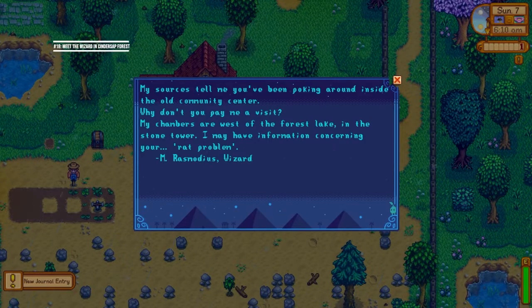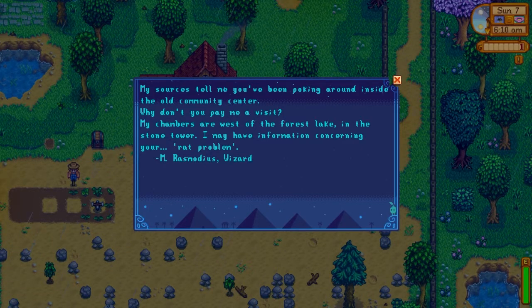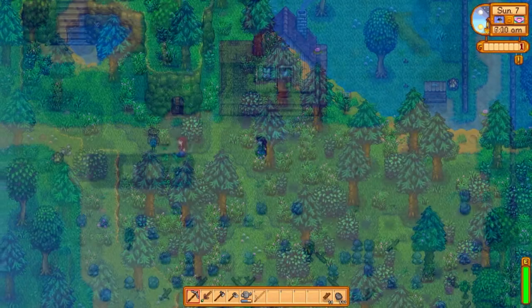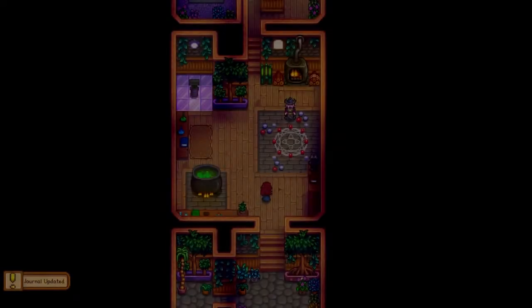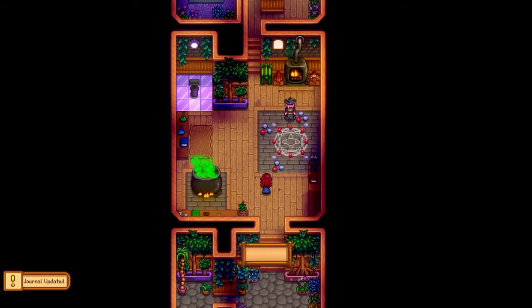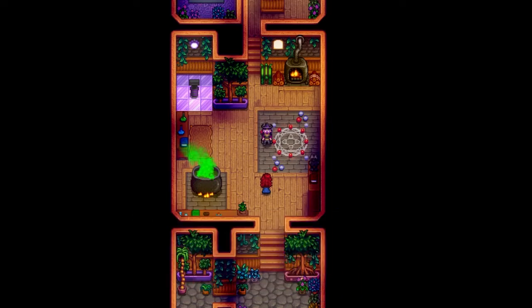Days seven through nine — these don't need to be done in a specific order. Number eighteen: meet the Wizard in Cindersap Forest. You'll receive a letter in your mailbox after interacting with the plate on the floor in the community center, then head northwest to the Wizard's tower in the forest. Once inside, the Wizard will greet you and your journal will be updated. Complete this cutscene to understand the secret language of the Junimos, which you'll need in order to interact with and read the plates in the community center.